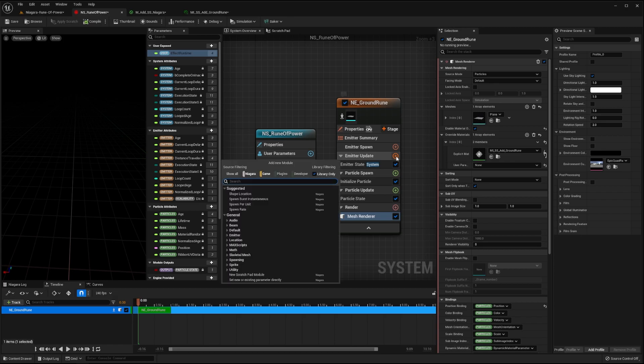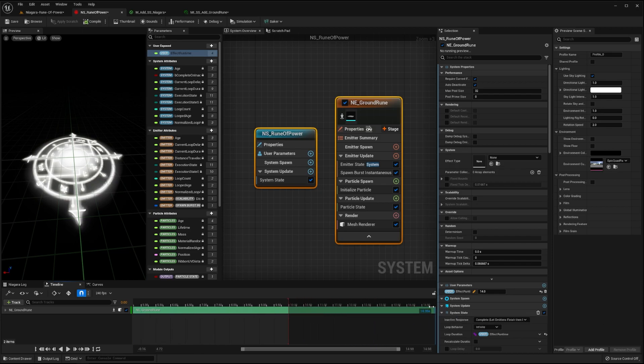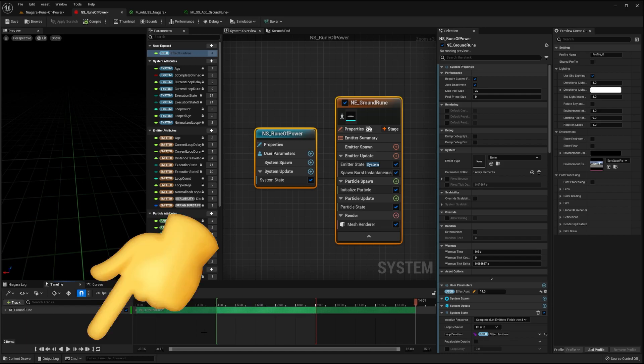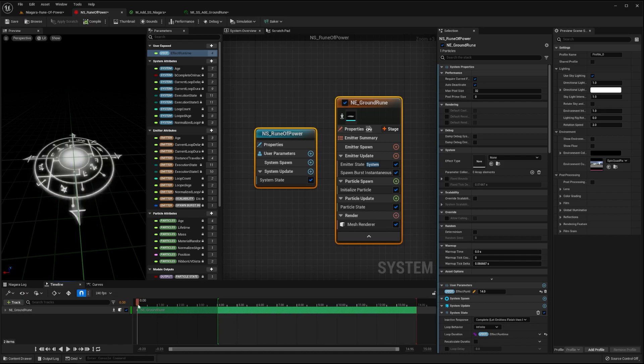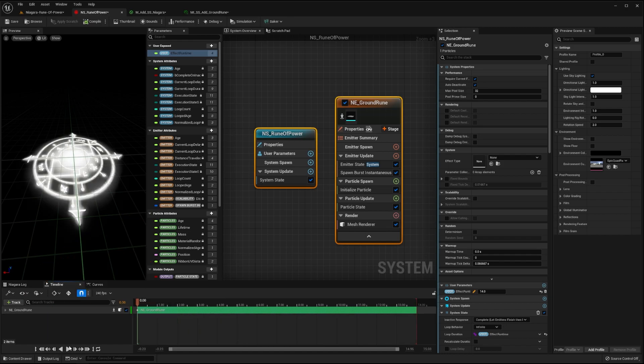After doing so, press the plus button in the emitter update stage to add a module named spawn burst instantaneous. As you can see in the preview window, we now have our rune on the ground plane. Now in the timeline panel, drag the green track of the rune emitter to be 14 seconds long, then right click and hold shift near the 14 seconds mark to snap to it. Press the right bracket button setting the playback to end at this time. Then do the same near the zero second mark and press the left bracket button to set the playback start mark. Now if you press play, you'll see that our rune stays static.